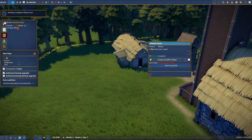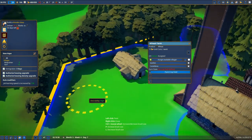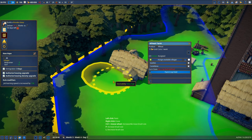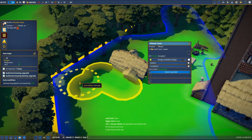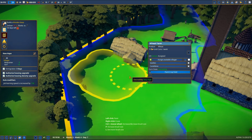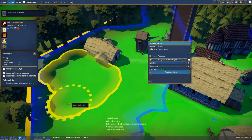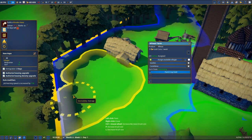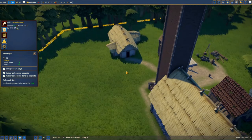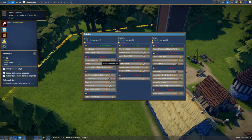We've got the wheat farm - really nice beautiful building. Now we can assign three workers and then paint the crop field. Desirability is average, high, very high - I don't know how big the field should be. Let's see what happens if we do something like this. We've got 50 so yes, we can click to deliver. It was correct and now we have additional points in the estates.